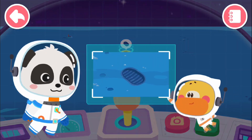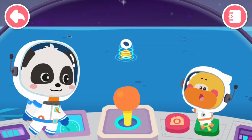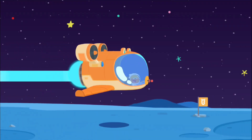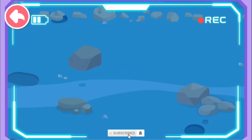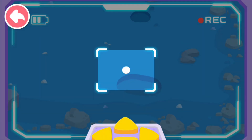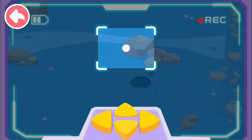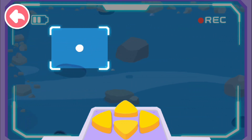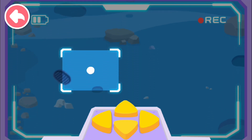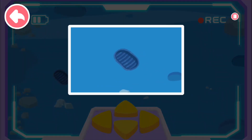Tranquility Base. Astronauts left the first human footprints on the moon here. Let's go check it out! The first footprint! I have to find it and take a picture of it! Tap the button and move the frame to find the footprint. Here it is! The big footprint! The footprint left on the moon can be preserved for many years.